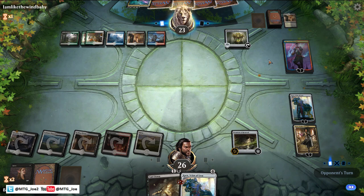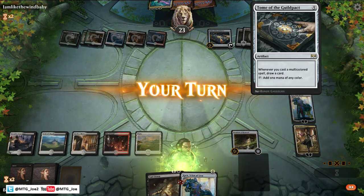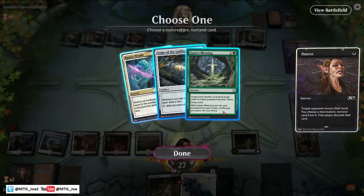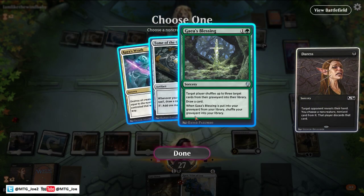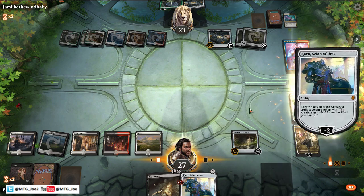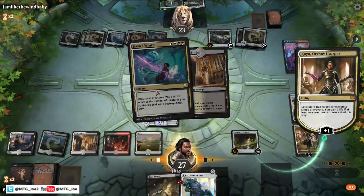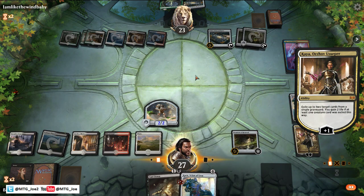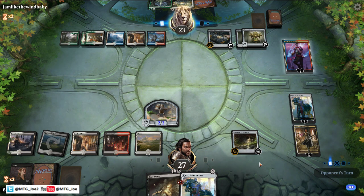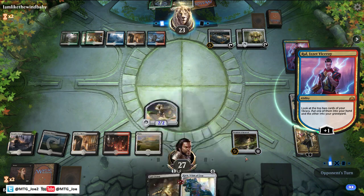Let's see what the opponent plays out here — another Chromatic Lantern. The opponent's coming with the spice. Duress here is nice; we can take the Kaia's Wrath. That gets rid of that. We'll make a Karn construct here and get rid of the Wrath so Kaia's Blessing doesn't do anything. Just pass the turn. Don't really want to crack this just yet.